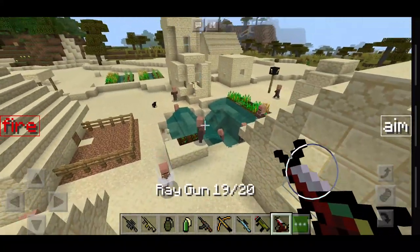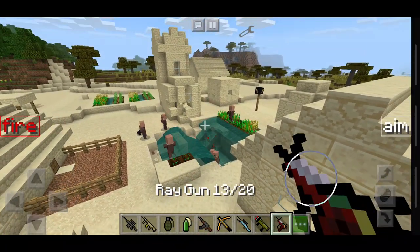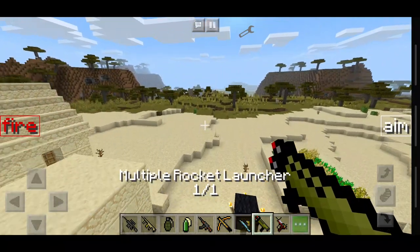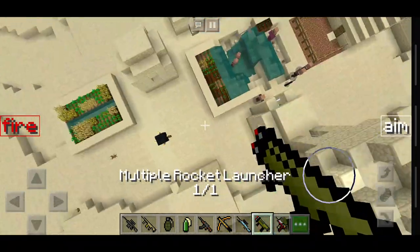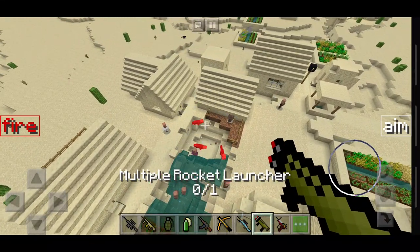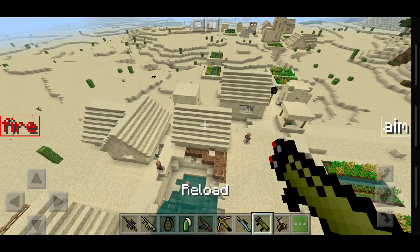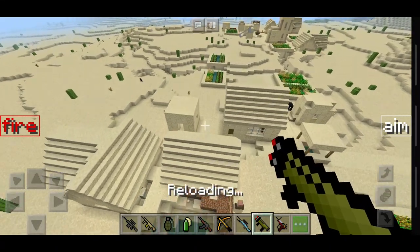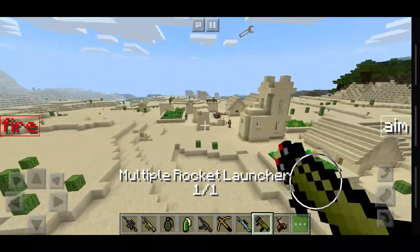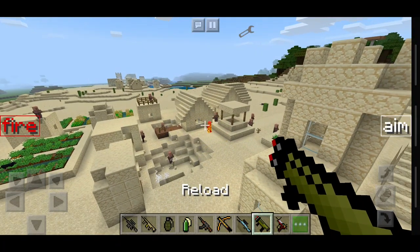There is also a ray gun here — it actually makes the sounds of the ray gun, which is cool. We're gonna finish it off with this multiple rocket launcher. This could potentially crash the game, but it doesn't matter — we're going for it. It just completely causes havoc. This mod is dangerous in the wrong hands, very very dangerous. Let's go ahead and finish off this village here as well — that is awesome.